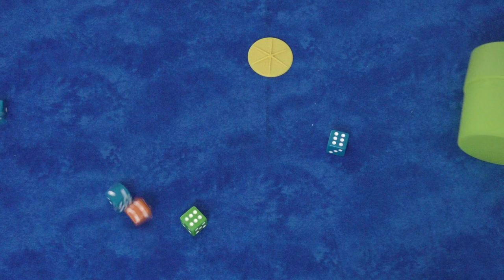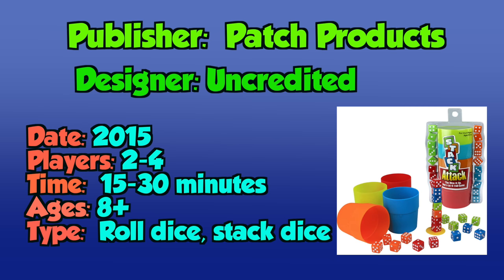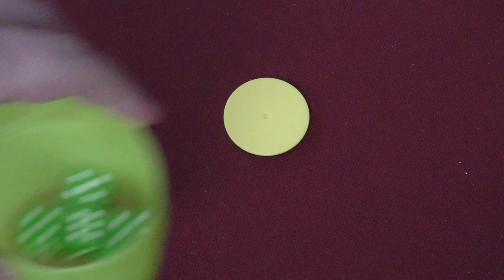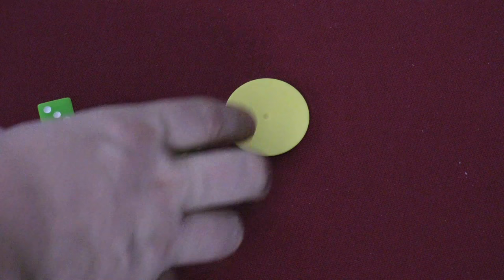So how does this work? Be prepared to have your minds blown. At the beginning of the game, you're going to place the Quake Plate. Each player's going to get a cup with five dice in it. One player will start — they roll the dice. Did you get a one? No. Okay, next person's turn.